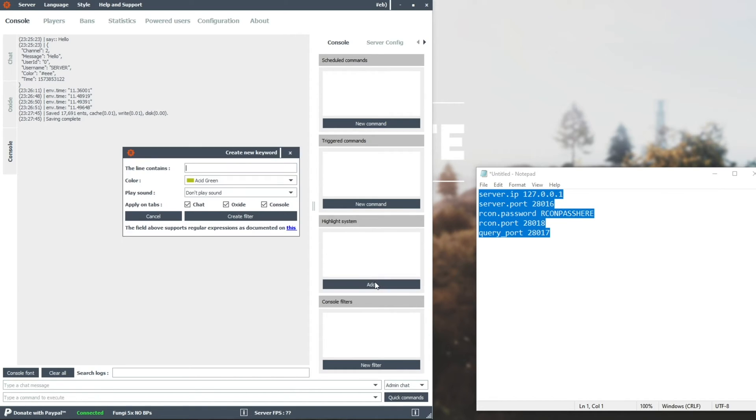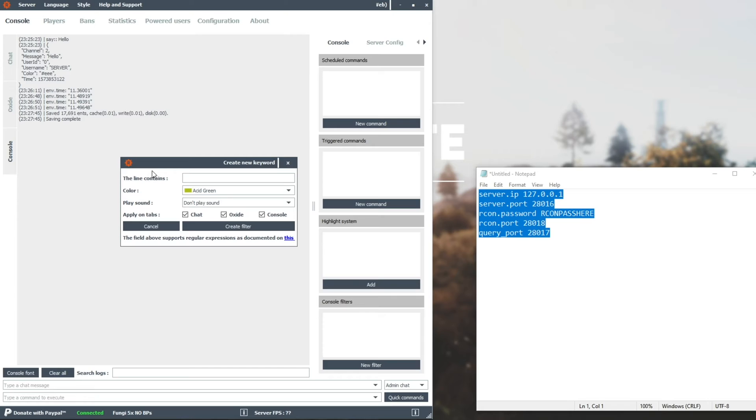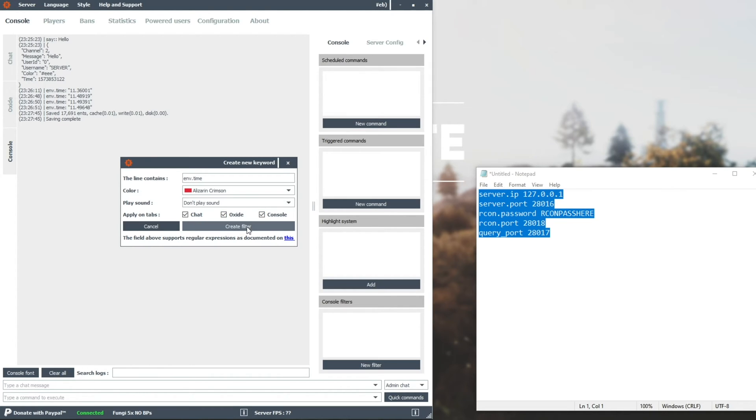And then we have the highlight system over here. If you hit Add, this is something for you and you only — it doesn't apply to the actual server. So if I go 'line contains env.time', color, we can set a color for the message that will show up here in console, oxide, or chat. I'll go with red. You can also get it to play a sound. Apply on tabs: chat, oxide, console. If I hit Create Filter, you can see that env.time is now highlighted in red. If I type 'env.time' in the command box and hit enter, you can see it pops up in red. And if someone in the server were to say 'env.time', it would pop up in red for you and you only — this doesn't apply to the server itself.